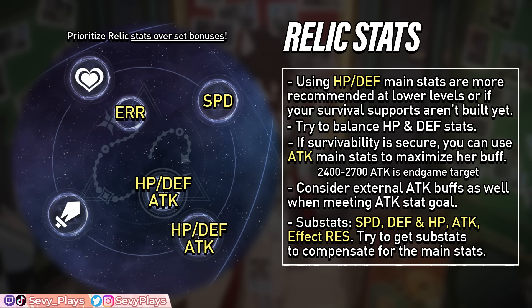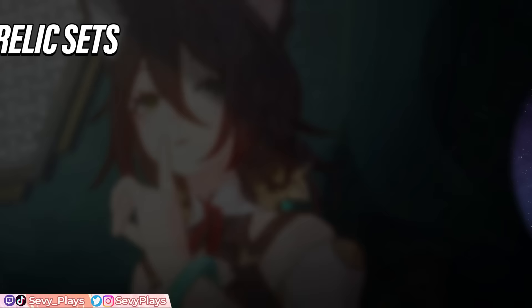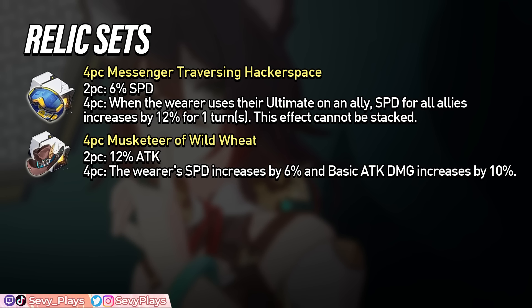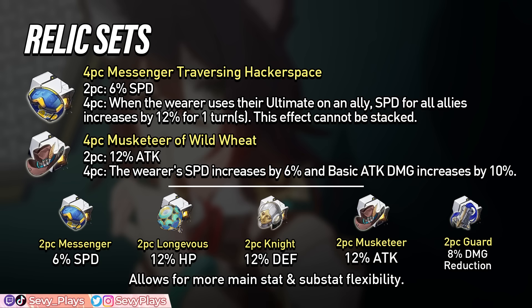For her relic sets, the most recommended is the four-piece Messenger Traversing Hackerspace. The two-piece gives a 6% speed bonus, and more importantly, the four-piece lets her boost the entire team's speed by 12% for one turn after using her ultimate. Aside from that, the four-piece Musketeer of Wild Wheat gives 6% speed, 12% attack, and a basic attack damage bonus, all of which Tingyun appreciates. For players just starting out, you can passively farm Musketeer pieces from rewards and loot. Alternatively, you can combine sets of speed, HP, defense, attack, or damage reduction, giving you flexibility to choose pieces with good main stats and substats without committing to farming a full set.